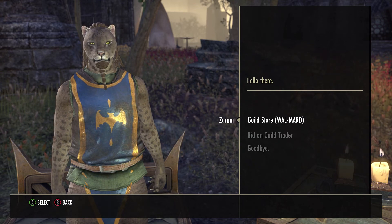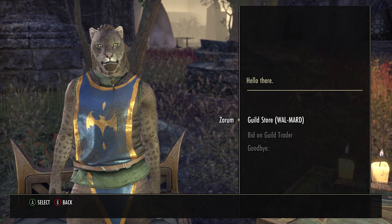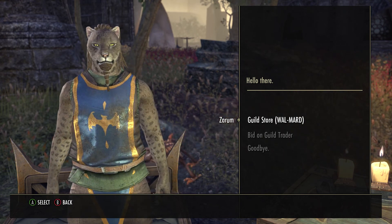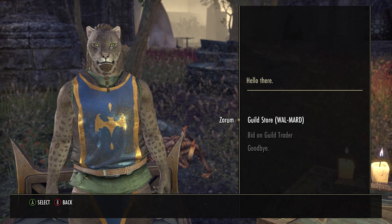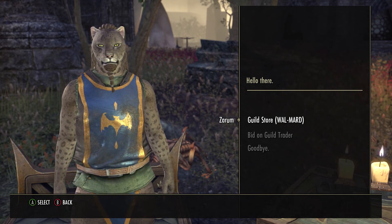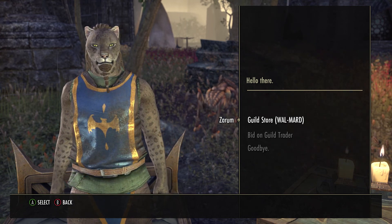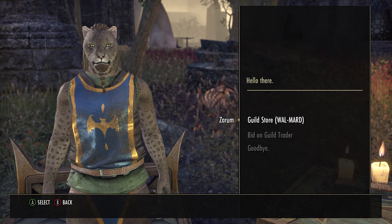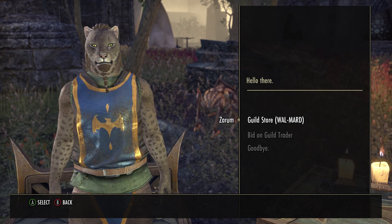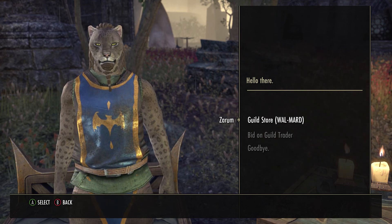For my pick of the week — since the Halloween event is coming up on the 21st if I'm not mistaken — my pick is the sugar skull recipe. The cheapest I saw in Mournhold was 99k. If you've got it, dump it, because after the 21st it's going to drop like a rock. Make sure you sell it off.